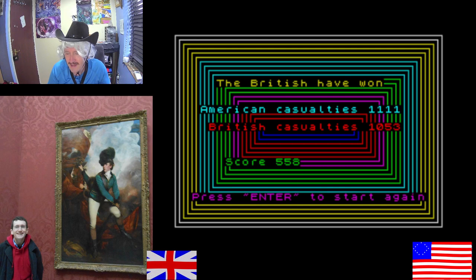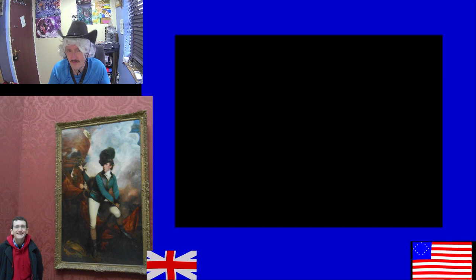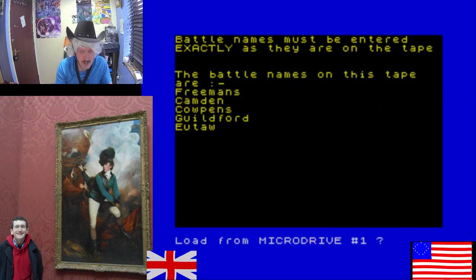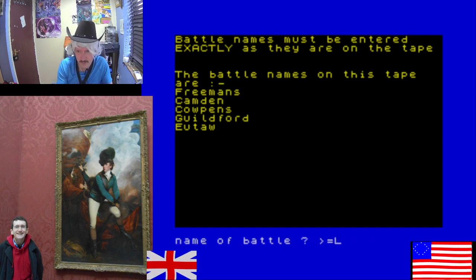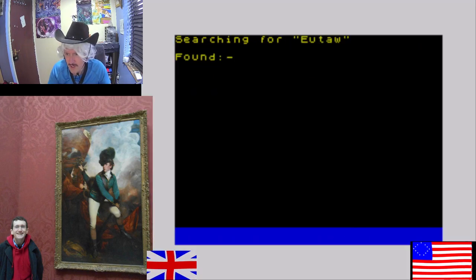Historically, Guildford Courthouse was a British victory. The British had 93 killed and 408 wounded, whereas the Americans had 94 killed, 200 wounded, and a thousand missing. So now the last battle of the evening — loading from microdrive: Eutaw Springs. Oh, I can't spell — as we know.